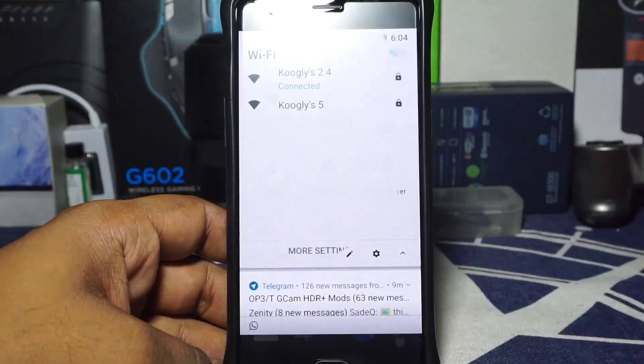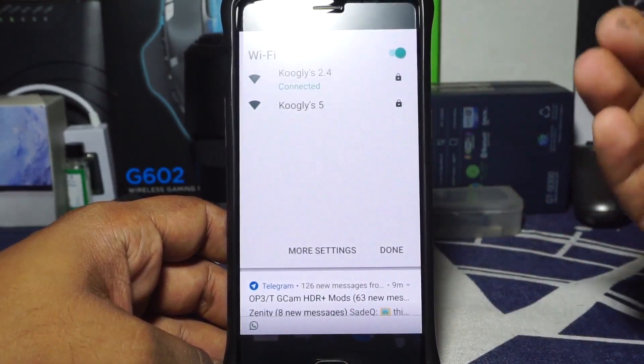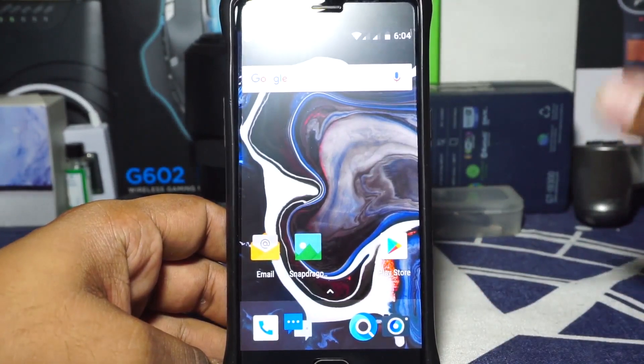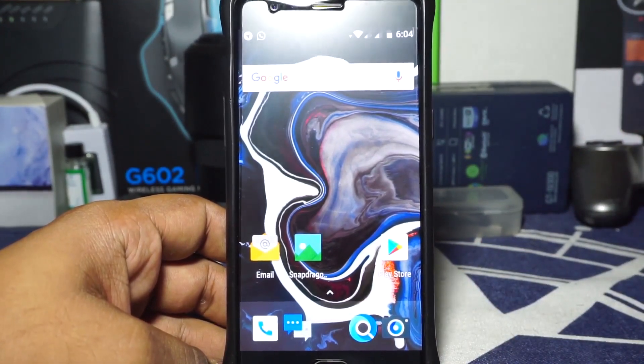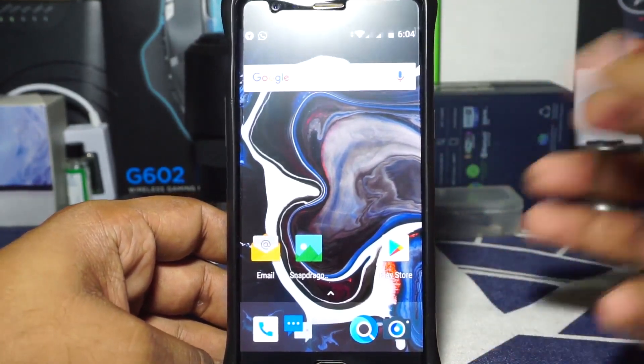Wi-Fi does work with no issues. I've connected with both my 2.4 GHz and 5 GHz connections, both work well. It does take a bit more time to connect than other Nougat or Oreo ROMs, but that's something to note.